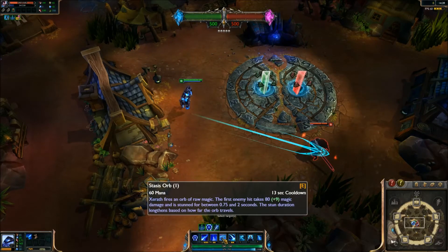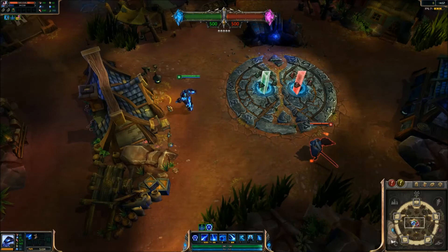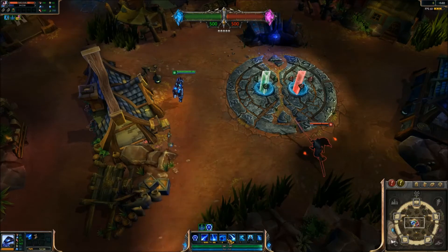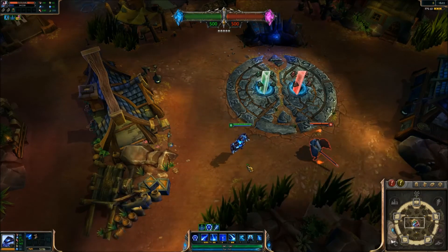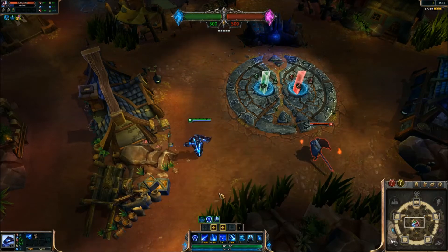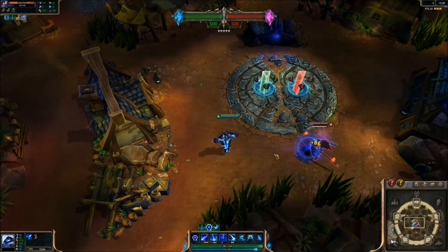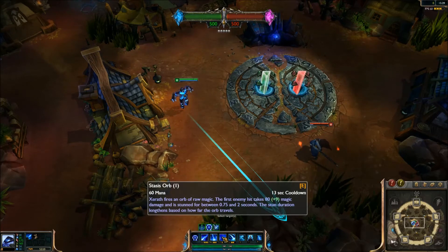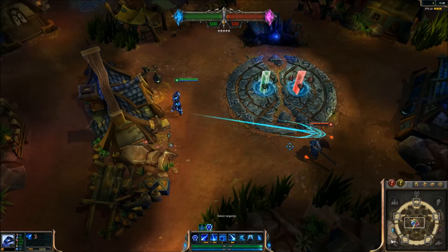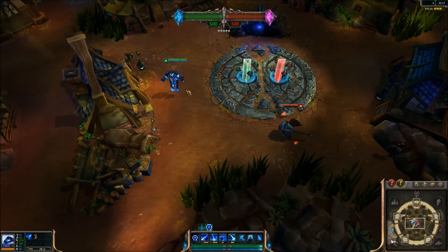His third skill is Stasis Orb. Xerath fires an orb of raw magic — the first enemy it hits takes 80 damage and is stunned for between 0.75 and 2 seconds. The stun duration lengthens based on how far the orb travels. If I fire from far away he's stunned for the full 2 seconds, but if I fire it from closer the stun is shorter. This is like the mage chains from his basic kit, but now it's a skill shot and you don't need to hit the enemy with another spell while they're stunned.